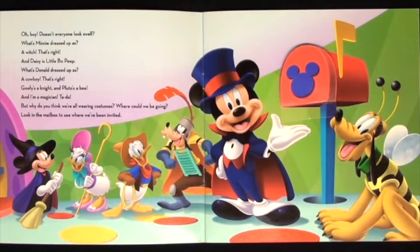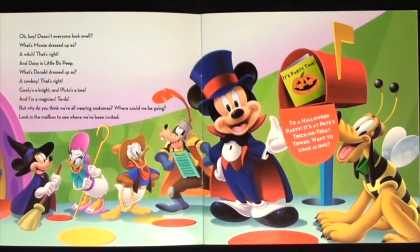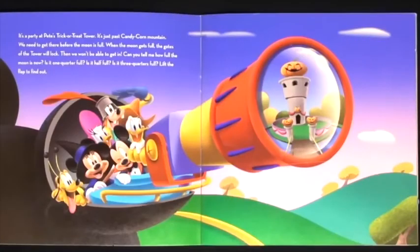Look in the mailbox to see where we've been invited. To a Halloween party! It's at Pete's Trick or Treat Tower, just past Candy Corn Mountain. We need to get there before the moon is full. When the moon gets full, the gates of the tower will lock and we won't be able to get in. Can you tell me how full the moon is now?